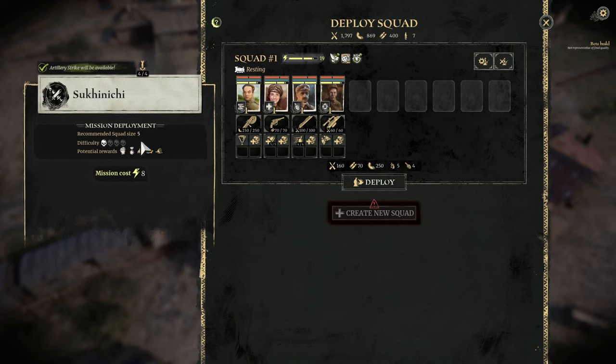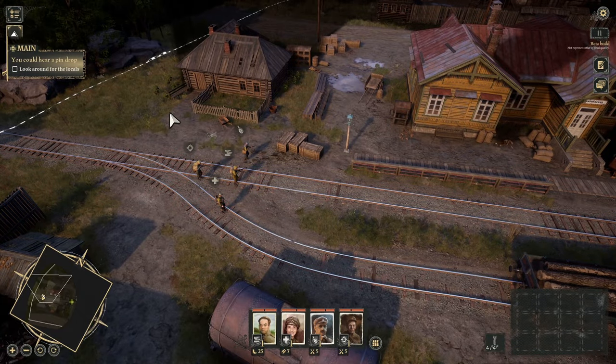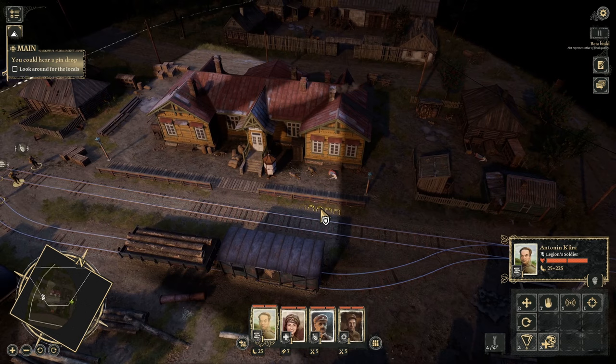It's going to cost eight power, and an artillery strike will be available — is that because we have people in the train ready to do their jobs? That's quite good. Deploy! Something's wrong — it's too quiet here. Move out but keep your eyes and ears open. Where are the locals? What's going on? Why is it really weirdly eerily quiet? I don't like it. Look around for the locals.